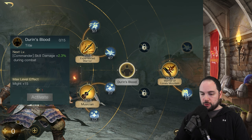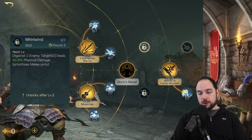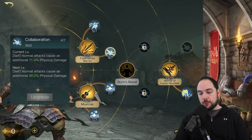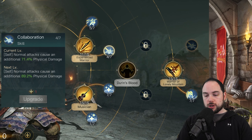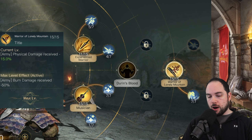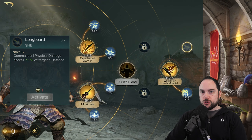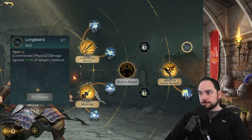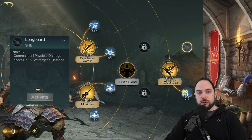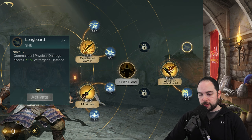For the Dwalin build to counter Gandalf, you've got to go in on Durin's Blood, All In, Whirlwind, Experienced Warrior, Hunt Down, and Collaboration — just as much damage as you can load in. A build with Warrior of the Lonely Mountain and also Longbeard, where the commander's ignoring physical damage, can do very well also. It's so easy to counter a Gandalf with this. It's a hard counter, not as strong as Gimli, but still really good.